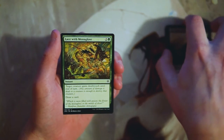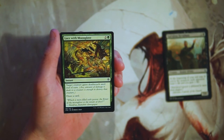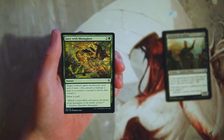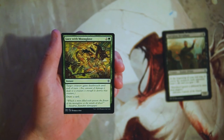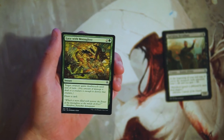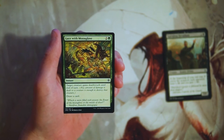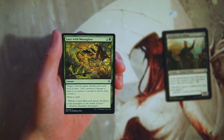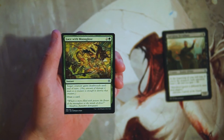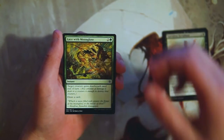Lace with Moonglove is two and a green for an instant. Target creature gains deathtouch until end of turn, and then you also draw a card. This is an okay combat trick. Three-mana combat tricks in general are a little bit high in my opinion, but I do like that this replaces itself and it's basically a kill spell on a stick. It's essentially a three-mana removal spell, and you're able to replace it, which seems quite good. Obviously you have to be swinging in or blocking for this to mean anything, so I like it — not amazing though, definitely not first pick.